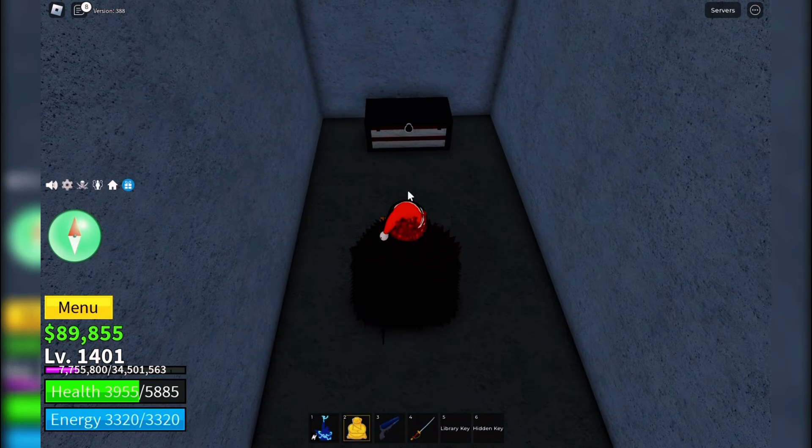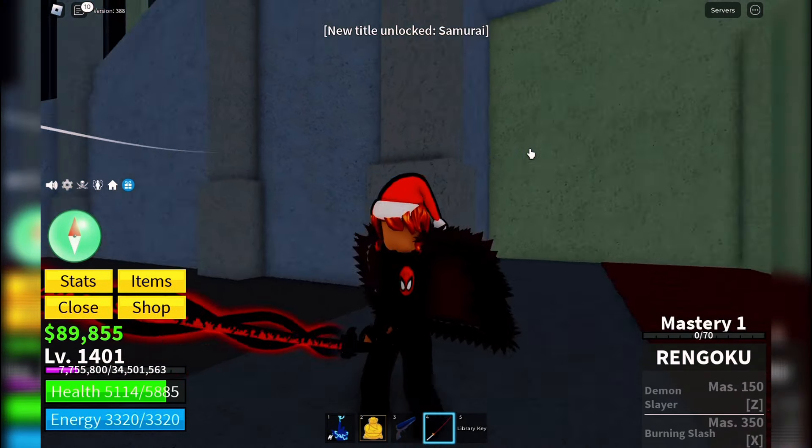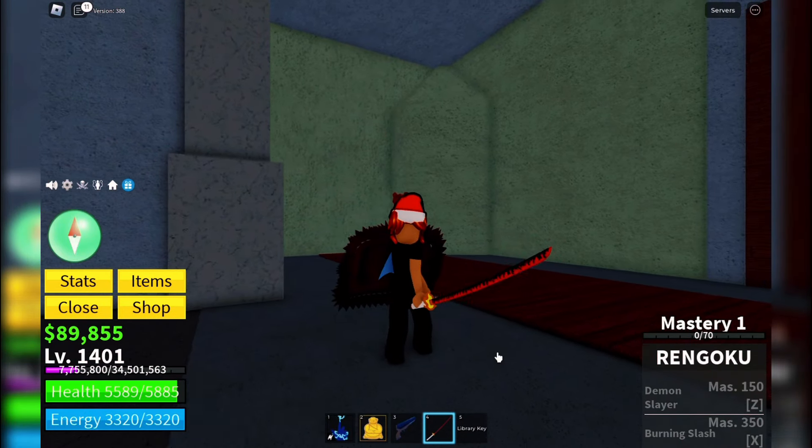Inside this secret room, you'll find a chest waiting for you. Use your hidden key to unlock it. And voila, the Rengoku Sword is now yours. Check out this beauty. The Rengoku Sword is not just powerful, but it also looks incredibly cool. You're now ready to take on tougher foes with this awesome weapon.